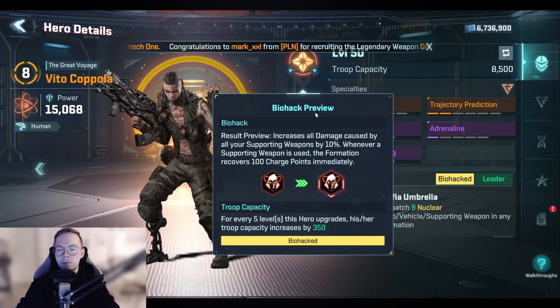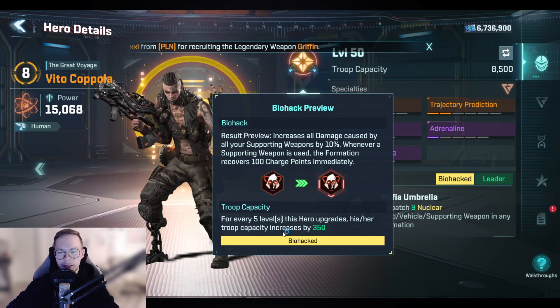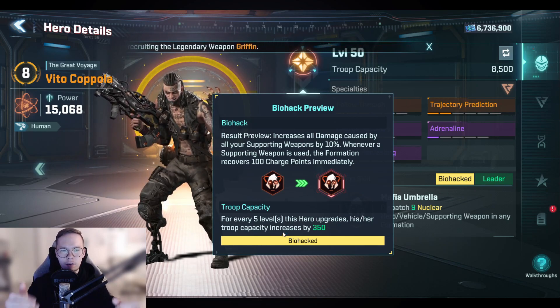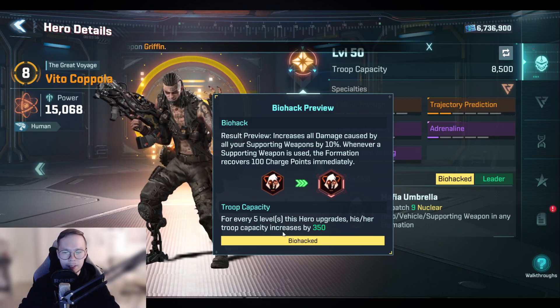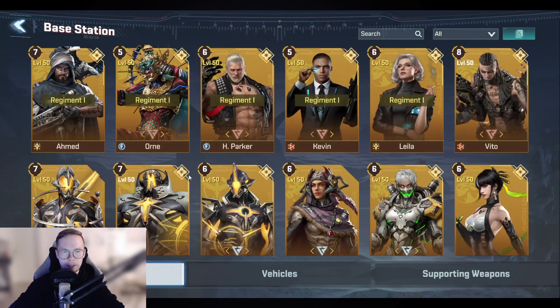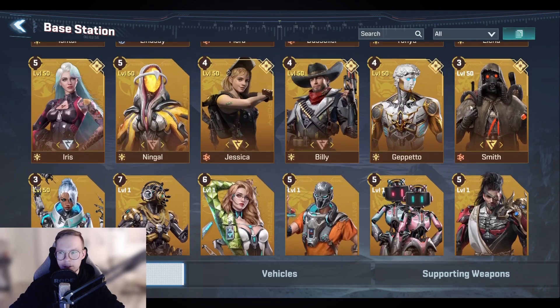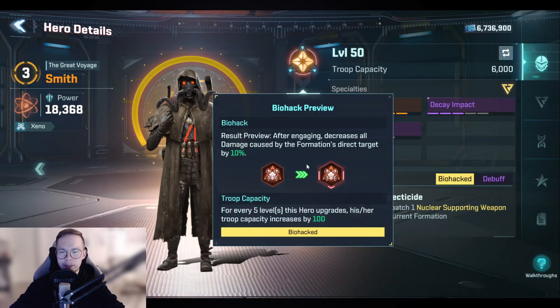If we look closely at troop capacity for Vital, you will see that every five levels it is going to increase troop capacity by 350. Now if I take a low command capability hero such as Smith, we can see that the troop capacity increase is going to be way lower because Smith is a level 3 command capability hero.